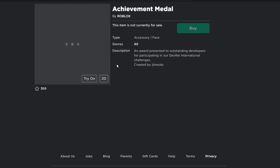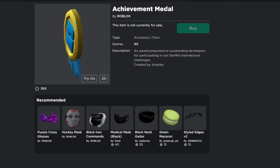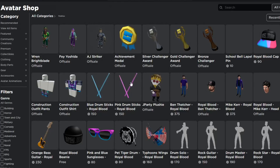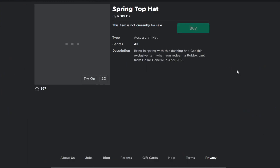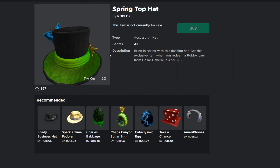There's also an achievement medal for Roblox — it's a free item but it's specifically an award for developers, so most of you won't be able to get it. It looks really cool though; I wish they'd made it a promo code item. There's also the Spring Top Hat — you can get it by redeeming a Roblox gift card from Dollar General in April 2021.